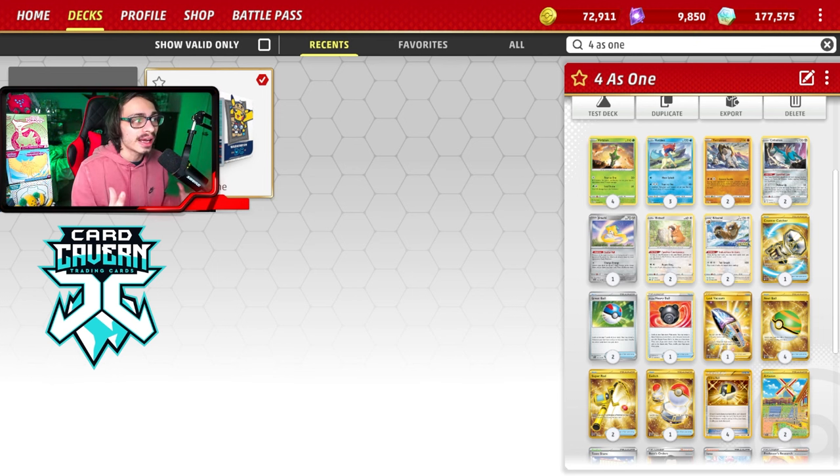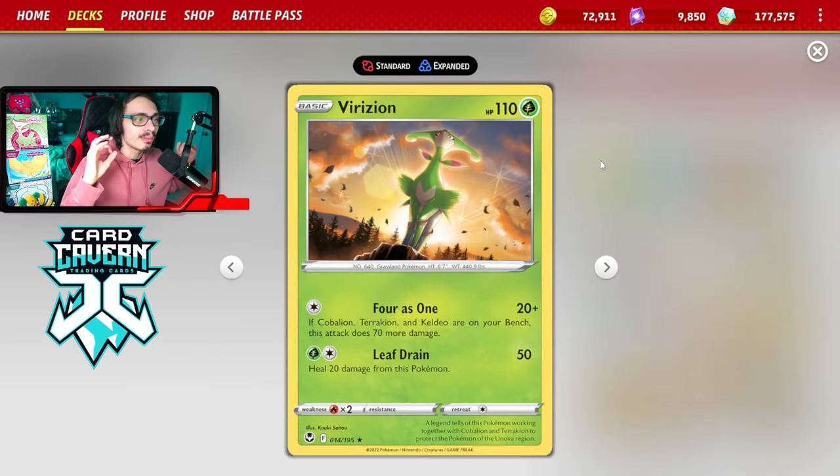One of the main reasons I want to do a video on this deck is because we are going to be getting the Paradox Sword of Justice Pokemon in Temporal Forces — Iron Leaves, Iron Boulder, Iron Crown EX. I thought it was a great opportunity to play the single prize versions before the Paradox Pokemon come out. And actually, this deck isn't bad right now in our meta because Virizion is very powerful against both Roaring Moon and Charizard EX.